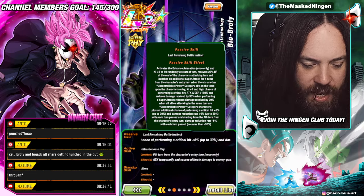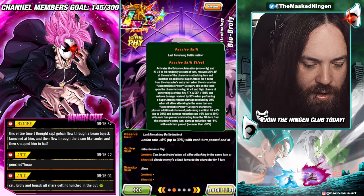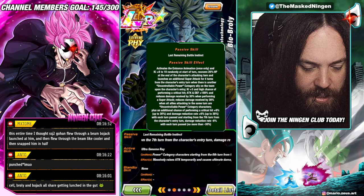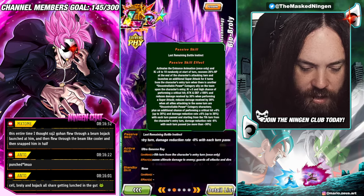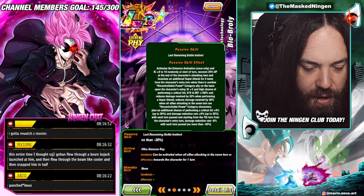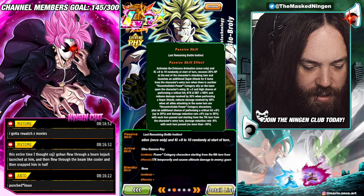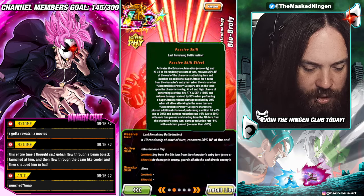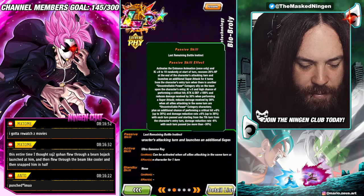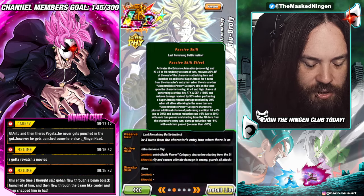He recovers 26% HP at the end of the turn and launches a guaranteed additional super, and that's for 4 turns — you get that if you have an Uncontrollable Power ally on the team, which is basically free with the characters you're going to be running him with. His base passive outside of the intro animation is ki +3 and a high chance to crit — so he has a 50% chance to crit just built into his kit. Then he gets attack and defense +180% and 30% damage reduction when performing a super attack.